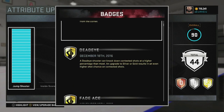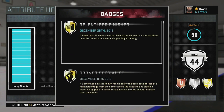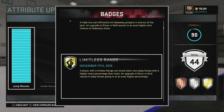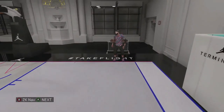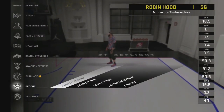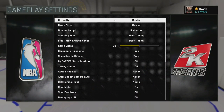This is how you guys get Deadeye. As you can see here, I have the Deadeye badge. I got it pretty early — it was one of the first badges I got, actually in November. First thing you want to do is go to your options, go to gameplay settings, and make sure you put this on rookie casual.